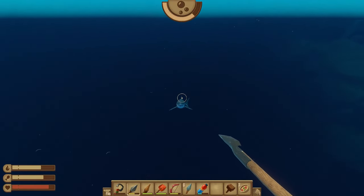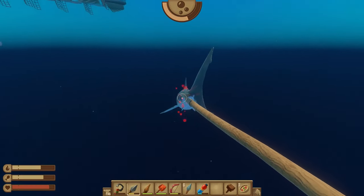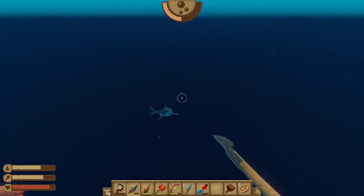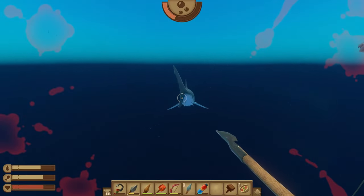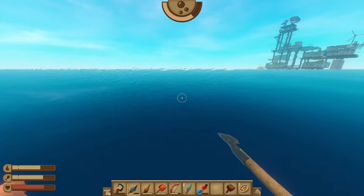Right when he starts his animation, we're going to hit him. So once you see him open his mouth to attack you, you're going to hit with the spear — bam, bam. Keep an eye on your breath too at the top.